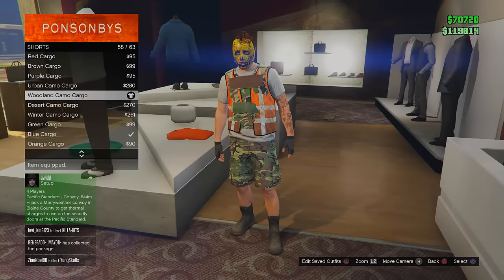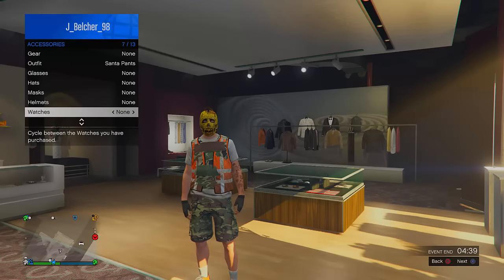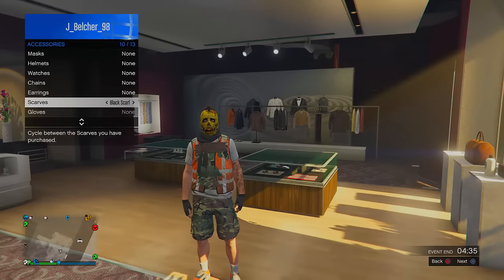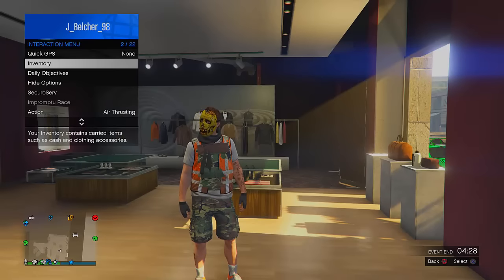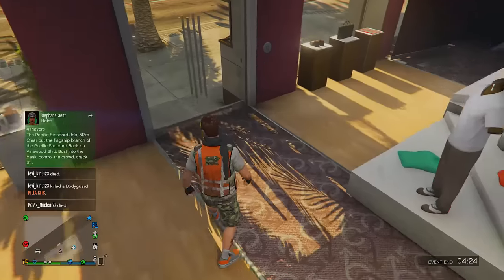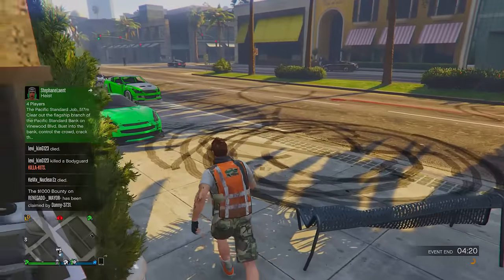Next we're going to change the pants — I'm going to put on these camo shorts because it kind of matches the body armor that I'm wearing. You can also put on a scarf, and once you put on a scarf you will notice that it adds to the glitchy body armor effect and it does look pretty good, but it's up to you if you want to add this or not. For the shoes it's up to you if you want to change them — I changed them to some orange ones to kind of match the whole outfit, but you can change them to a different one or just keep them as they were.